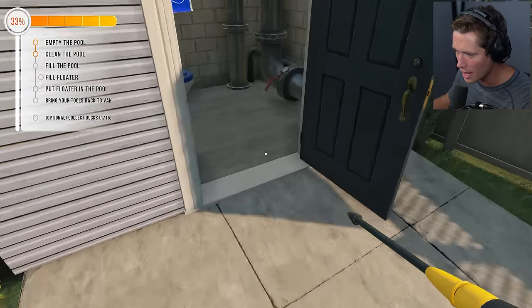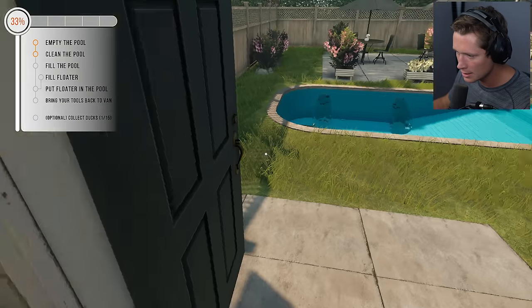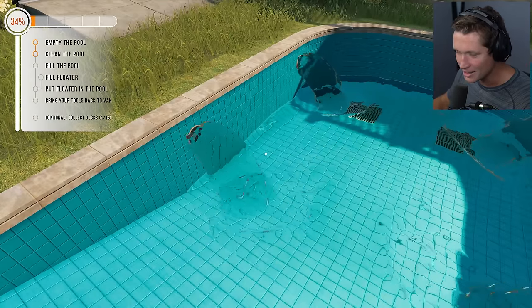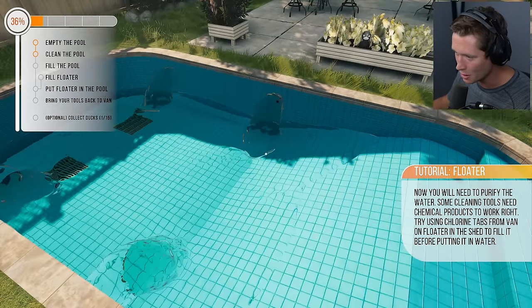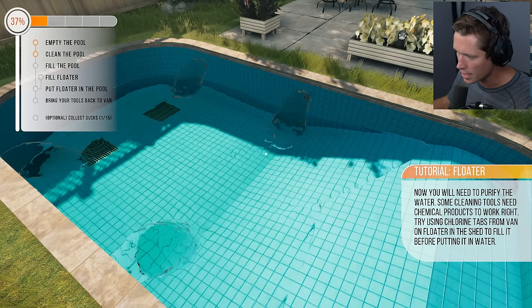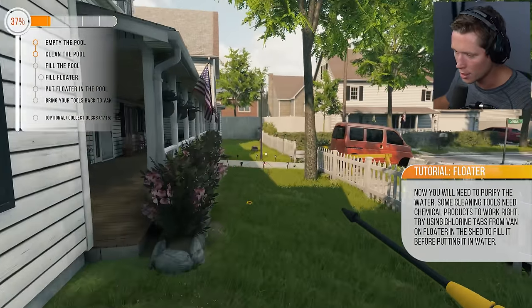Now we're going to fill the pool back up. I love how the water looks in this game — those things I thought were lights are actually areas for the water to come in. The pool is filling back up. Now we need to purify the water: cleaning tools need chemical products to work right. Try chlorine tabs from the van on the floater in the shed and fill it before putting it in the water.